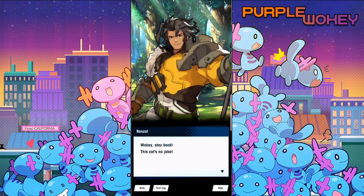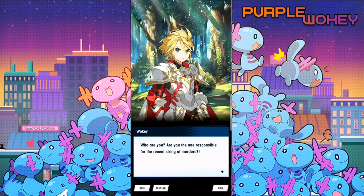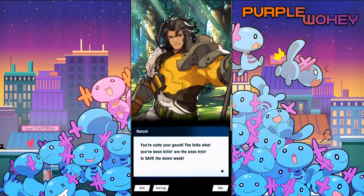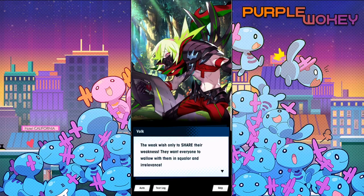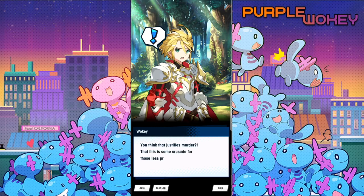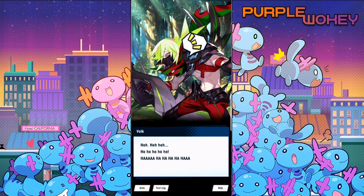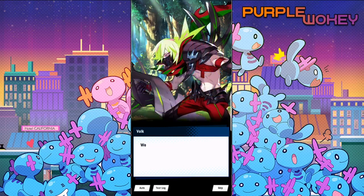Ranzel, are you all right? Wilkie, stay back — the cat's no joke. 'Wilkie, the seventh scion of Alberia. Who are you? Are you the one responsible for the recent string of murders?' 'Yes, this is salvation for the weak.' You're out of your gourd. The folks you've been killing are the ones you're trying to save — the damn weak. 'The weak only wish to share their weakness. They want everyone to wallow with them in squalor.' You think that justifies murder? That is some crusade for those less privileged — that's not justice. Also, if you hear water in the background, it's because it's raining and there's nothing I can do about it.